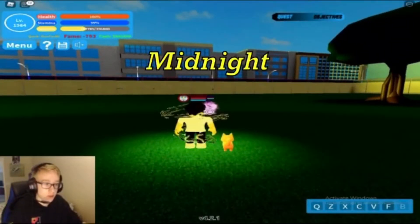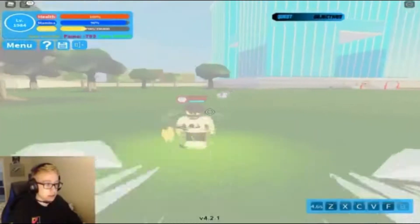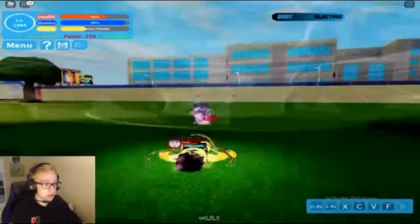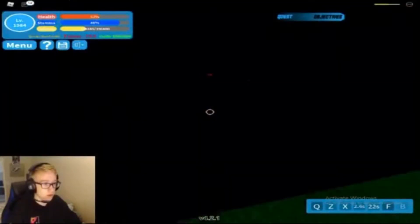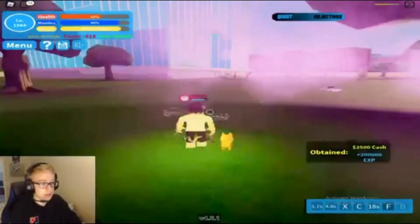Starting with Midnight, we're going to boost her back with our Q, dash through her with our Z, boost her up with our C. She slept us — it's fine. We're going to do our V, our Q, our C, and she's dead.